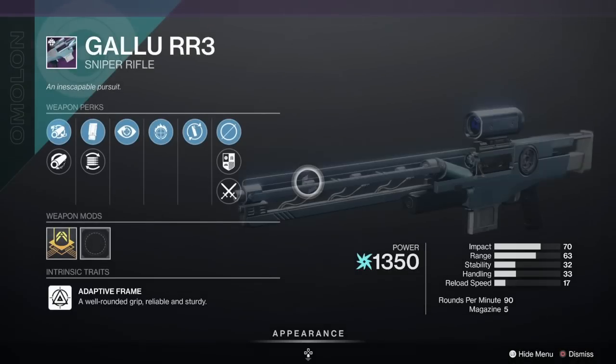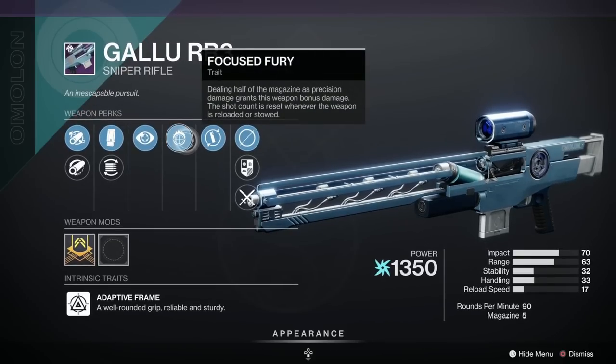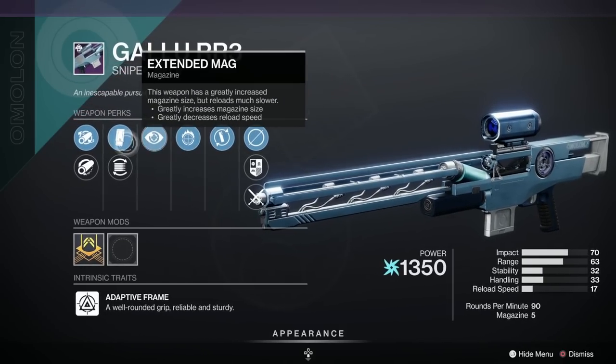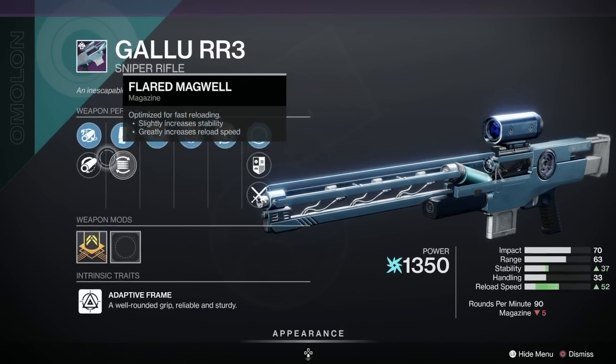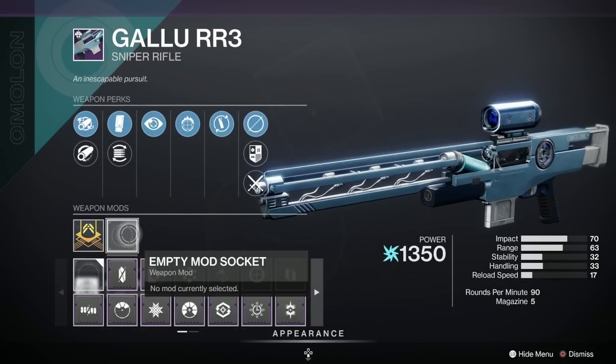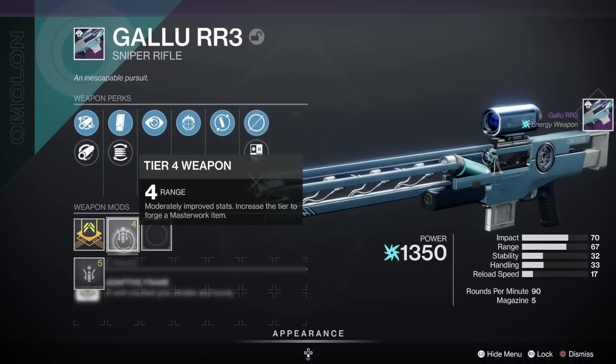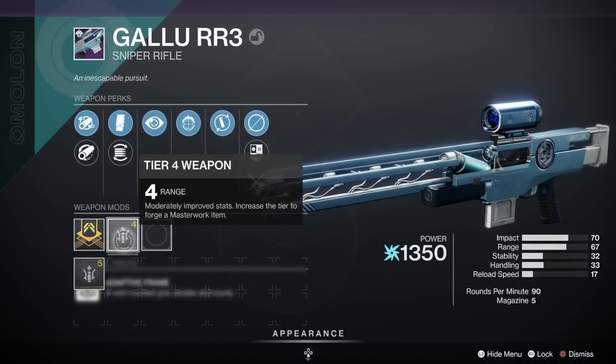Next we've got the Gallu RR3 — not a popular roll, been given a D. But we've got Focused Fury, No Distractions, Extended Mag, Flared Magwell, Full Bore, and Hammer-Forged Rifling. The masterwork bug is testing me again, but once purchased it turns out it's got a Range masterwork, which is quite nice.